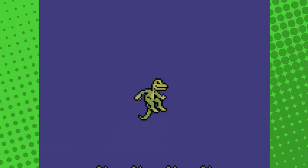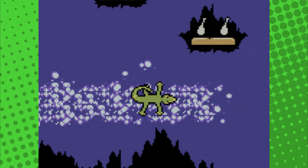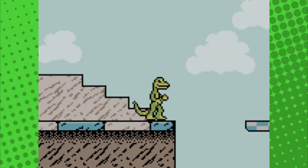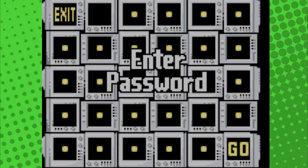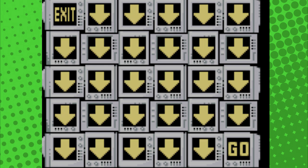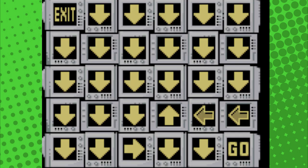And again, the level design doesn't help. Like I said, you're going to be doing these over and over again, trying to accomplish different objectives. There's no map or pointers or anything to help you navigate through this mess. Even the hub world's a nightmare to get through. Oh, and they have a password system. Yes, this game that's too big for its own good has a stinking password system. And of course, it's a mess.